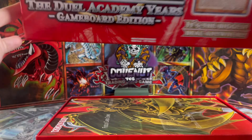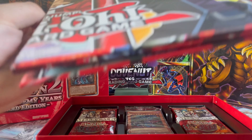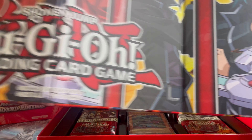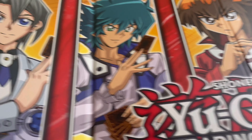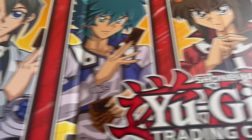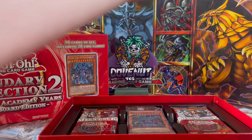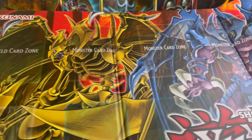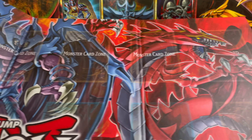So we have got ourselves another game board to add to the collection. We've got Jayden, Yugi, and Zane, and Aster - very, very nice. On the other side as well we've got the Sacred Beasts: Asterisk, players, and Uriah.